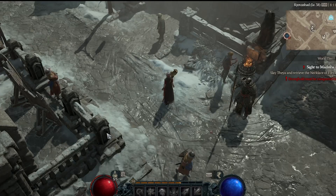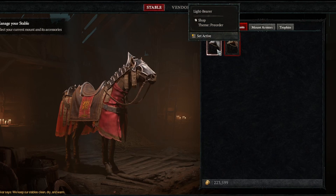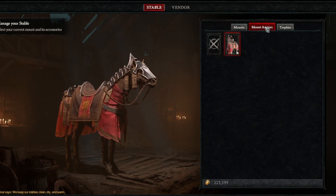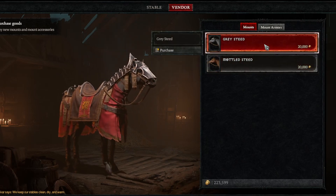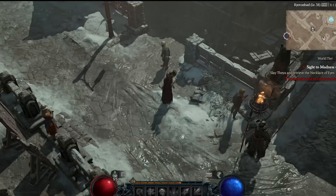Now let's take a look at the Stable Master. Pretty self-explanatory — you've got two different types. It does have a mount armor vendor as well. You can get a different color if you want to pay 20,000 coin, but that's completely up to you and completely not necessary.